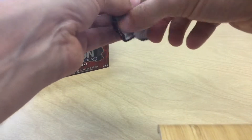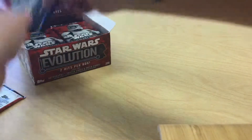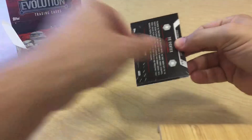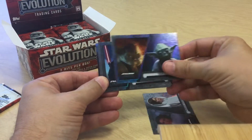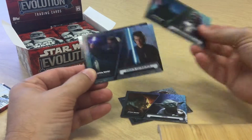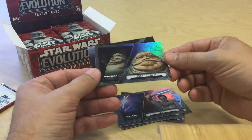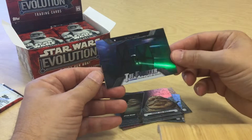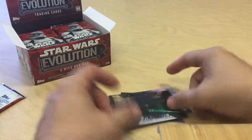Next pack — we have our first hit in this pack, so I'm going to save that. I thought it felt a little thicker than the others, that's why I looked. The rest of the pack had Princess Leia, Yoda, Darth Vader, Anakin, Palpatine, Rey, Jabba the Hutt, and a TIE Fighter ships and vehicles insert.